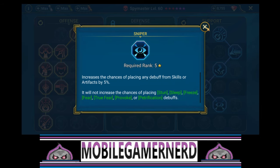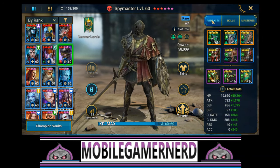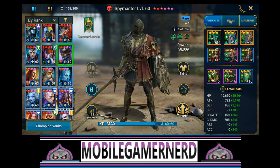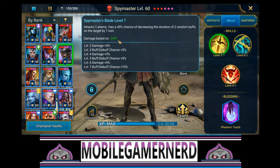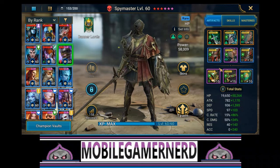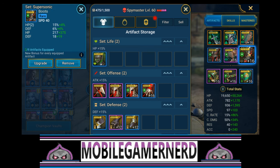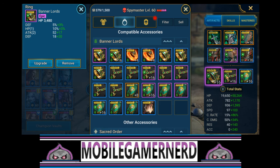We also increased the chance of placing any debuff from skills or artifacts by 5%. Now let's look at his artifacts. He is an HP hero - his skills are based on HP damage - so we tried to get his HP up as high as we could. We put him in a crit rate glove, HP chest, and speed boots. We have HP ring, HP amulet, and accuracy on the banner, because we want those block buffs to land - that's the whole point of this character.